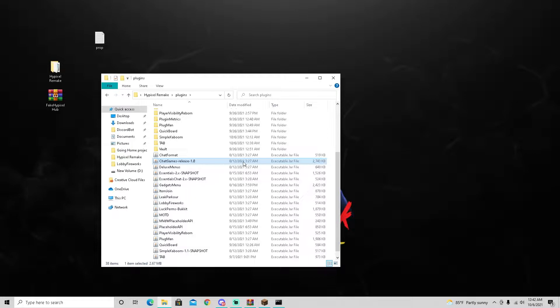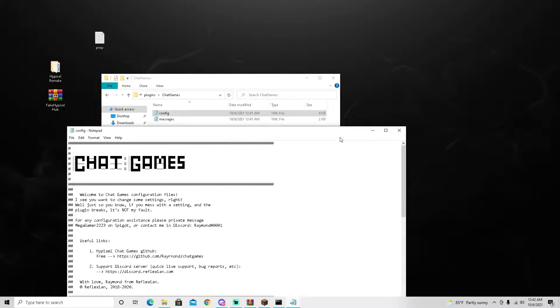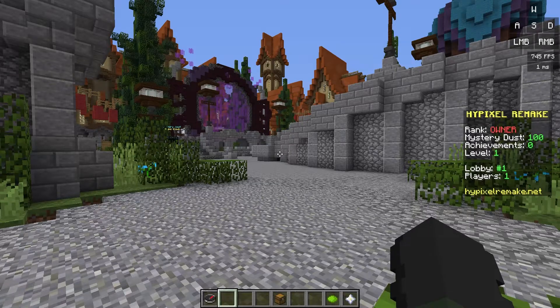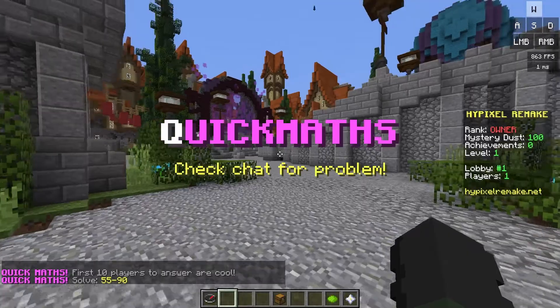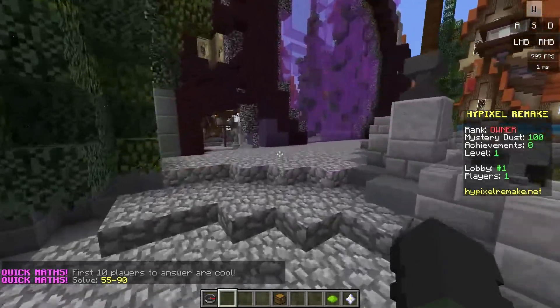The next plugin we want to add is called ChatGames - it's basically quick maths from Hypixel, like admins or moderators can do slash chat or slash quick maths. Go ahead and add this, load it onto the server, and then go to the ChatGames config file. Scroll all the way down to the very bottom where you'll have six different texts. Go ahead and remove the text completely but keep the quotation marks, save it, and then reload the plugin. You'll see quick maths in the chat, and it'll say 'first 10 players to answer' and give a random problem - like 55 minus 90.